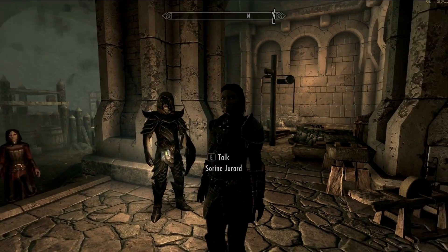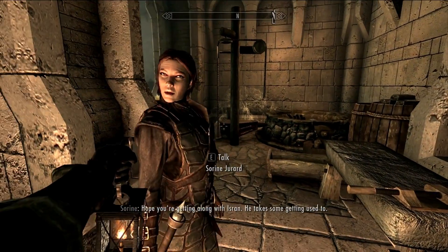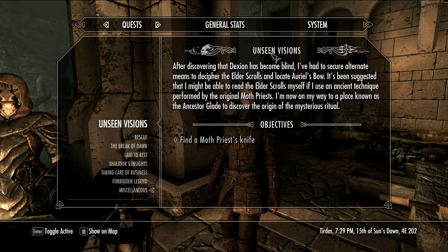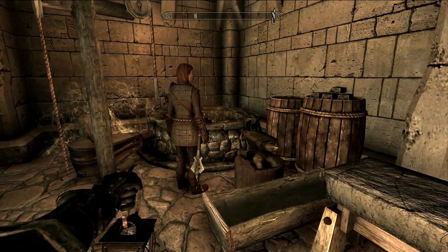Hello, every Skyrim buddy. Here we are in Fort Dawnguard. Before we head out on this main quest, which is here, we had to find a Moth Priest's knife in the Ancestry Glade somewhere. We have to do that in order to be able to read the Elder Scrolls. We have to read them ourselves because Dexion went blind. We worked with Serena to enhance the crossbow with one of the side quests.